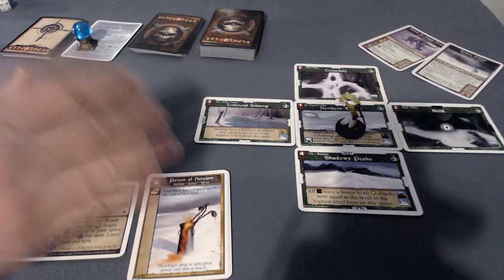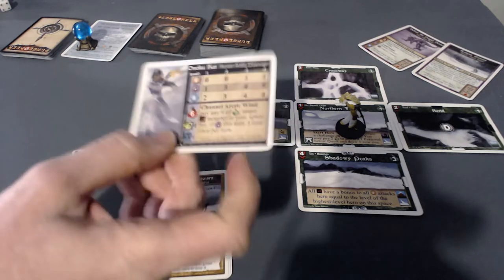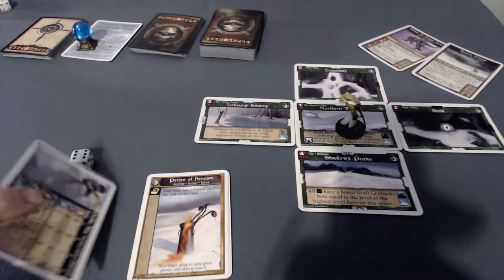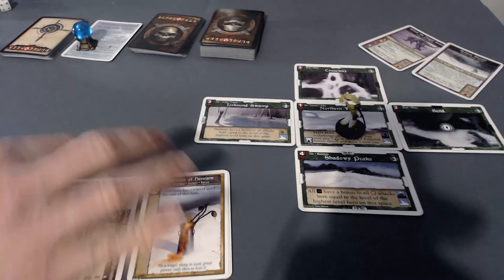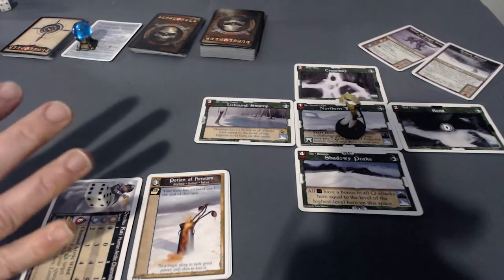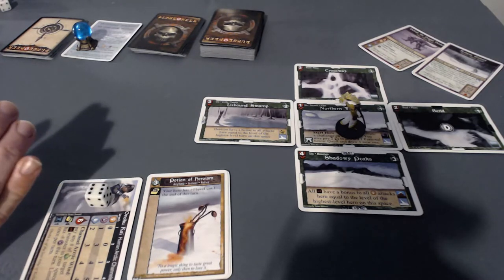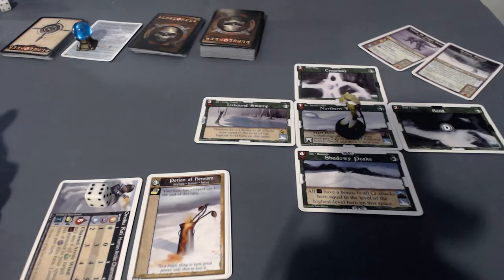On my turn, because of Onoku's movement speed of two, I have essentially two action points. This is my own variant of the Dungeoneer rules that I've adapted for solo play — none of this is written down anywhere. This is just how I play when I'm playing solo. I may try a non-solo game at some point and play rules as written, but this is how I usually play.